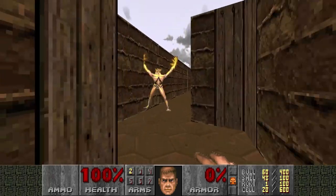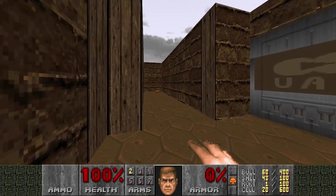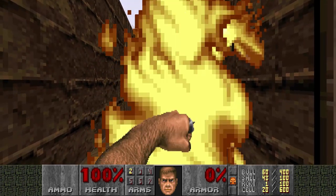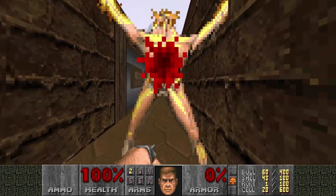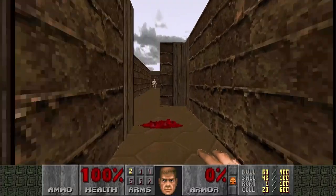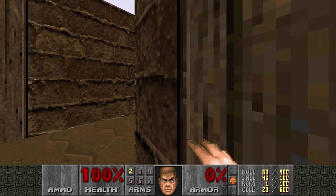Okay, where is the red key? Well, at least there's an archvile here. I want to get him out. Come closer. Nice, I missed like two punches in a row. So what number is this? Number 13. So there's only one more left. And he's there. So here's the final archvile — at least the final archvile we can kill guaranteed.